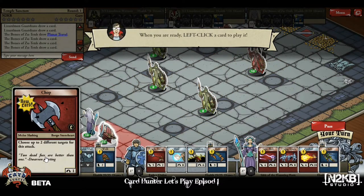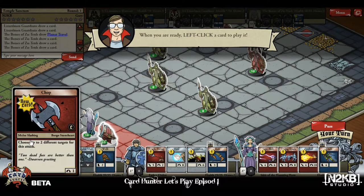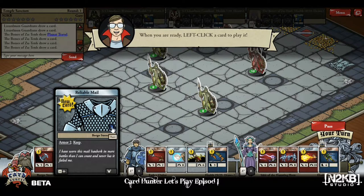Play your cards, defeat your enemies. Right-click on cards to see what they do. For example, 'Chop' — that brings up a much larger view. Since I just started, all cards are brand new. This is a melee slash and you can choose up to two different targets. It looks like damage five and range one. These are marked as common.